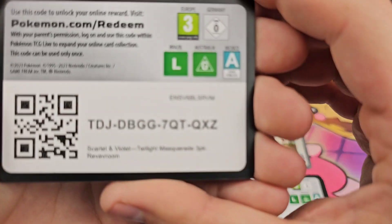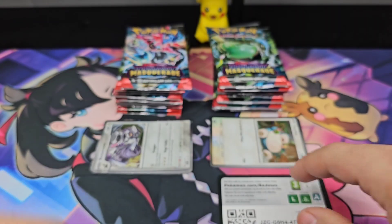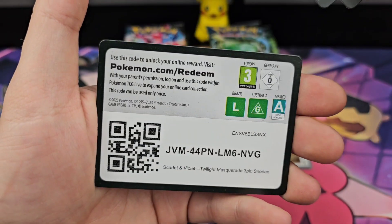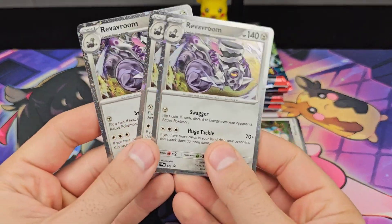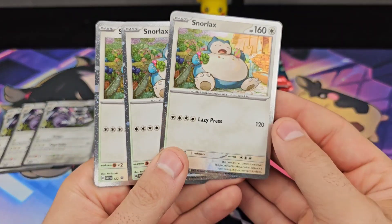Let's give you those code cards — 1, 2, 3 for the Revvroom, and 1, 2, 3 for the Snorlax. Take a look at the promos. Nice.